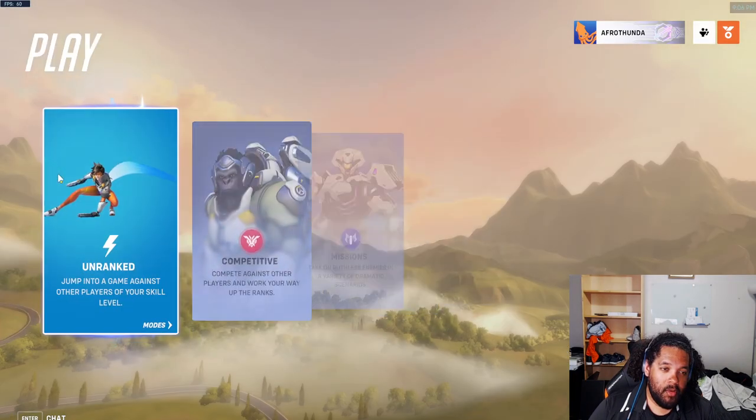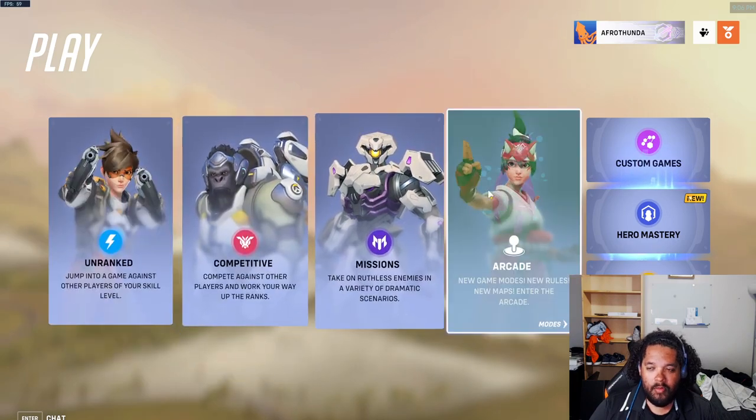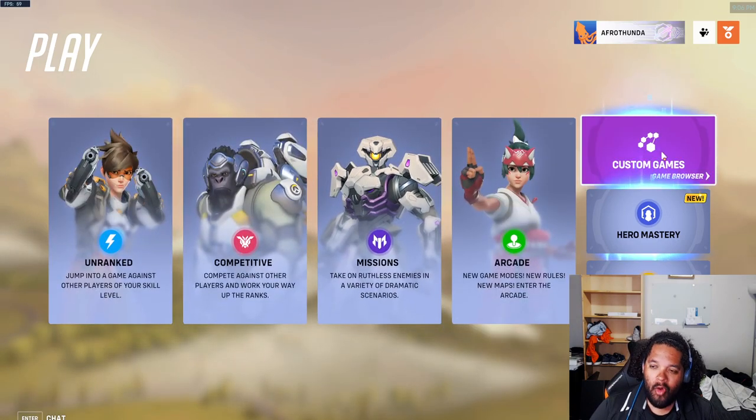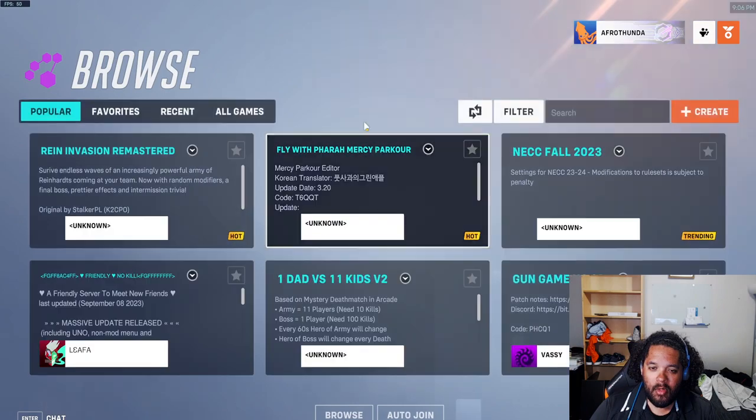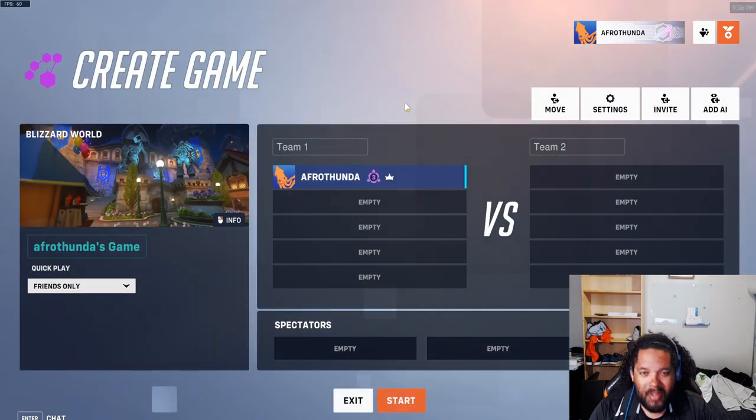I'm going to come over here to the Play tab. Normally this is where players go to play the most common modes of the game. We're going to come to the top right and click on Custom Games. It'll take you to a blank slate like this. We're going to come up here to Create, which creates a completely custom version of the game that you can control and set the parameters for.